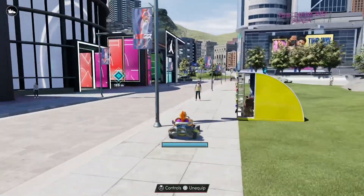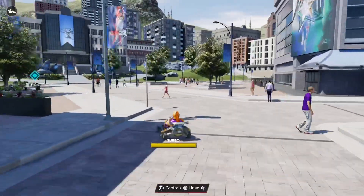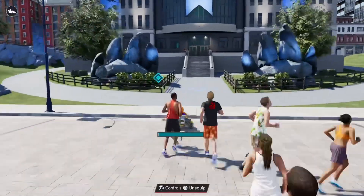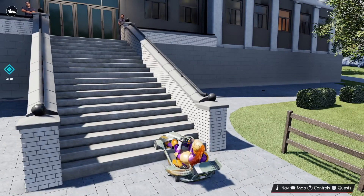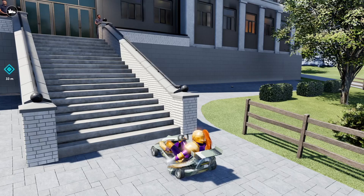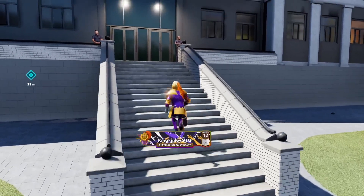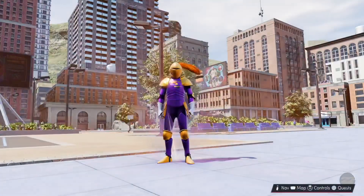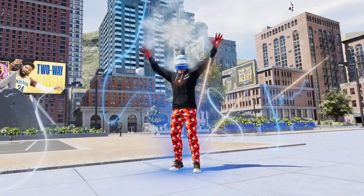I tried it out in the 1v1 court and it made me do certain dunk animations — it gave me the same dunk animation over and over again. To me it was just trash. I don't recommend the Beast mascot, but hey, some of you guys might like it. So I'm just going to show you guys that I'm going to change back to the Western Wildcat. All of the mascots are better than the Beast mascot in my opinion — the Knights, the Wildcats, and the Vipers. All of those are better than the Beast in my opinion.